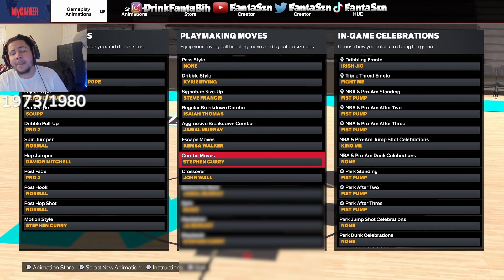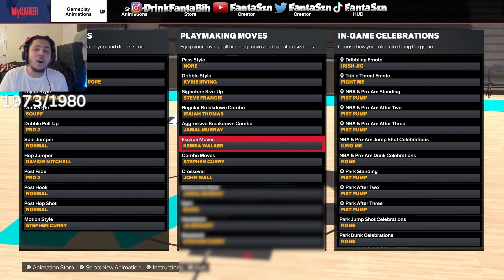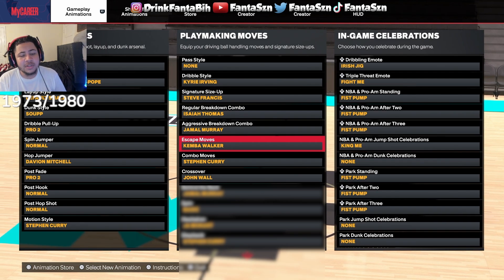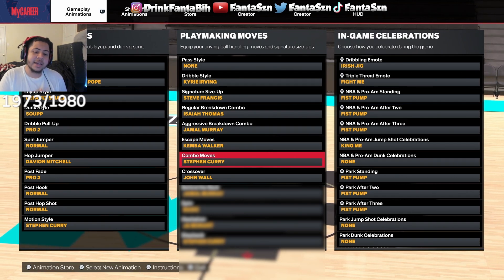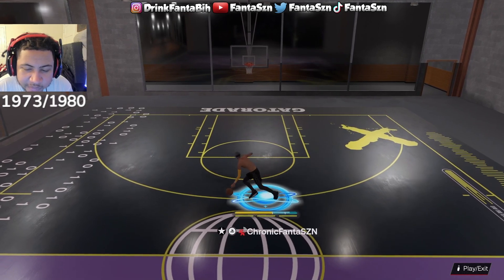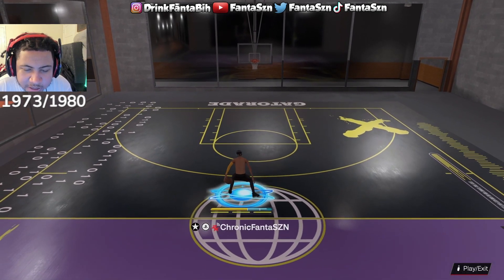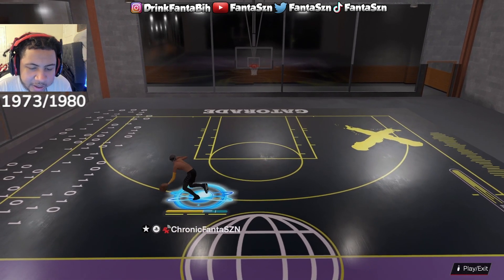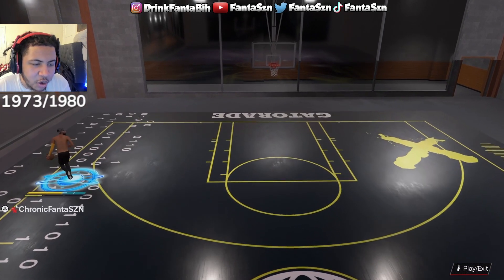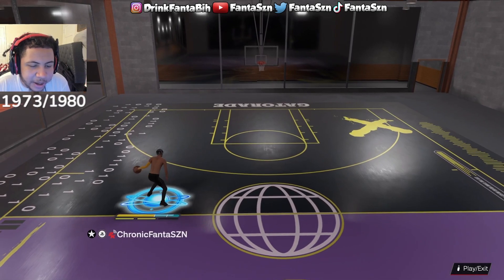The most important sig is the escape moves — Kemba Walker. That's exactly what you've been asking about ever since the Justin wager. What is that crossover, that quick little combination? You can also use it on bigger builds — I use it on my 6-6 and it's super effective. It's slightly slower than Trey Young but you can do the moves faster and do more out of it. I also have combo move Steph Curry and crossover John Wall. With Kemba Walker, I'm holding right trigger and just flicking to the opposite ball hand. When you chain it all together, that's what you see me doing — nothing but R2. With Trey Young you can do it too, but it's more of a forward crossover and doesn't really create space.